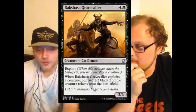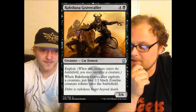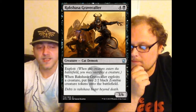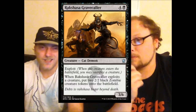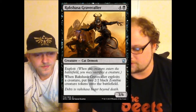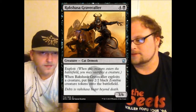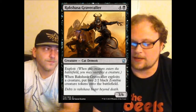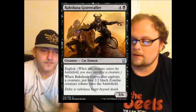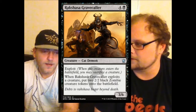Rakshasa Gravecaller — five mana three-six with exploit. When exploited, you get two two-two zombie tokens. I kind of like it. Normally with demons we get a really bad drawback, and having to sacrifice a guy for this effect is not exactly a drawback. It's five mana for seven power spread across three creatures with six toughness on this guy — getting three creatures for the price of one seems fine.